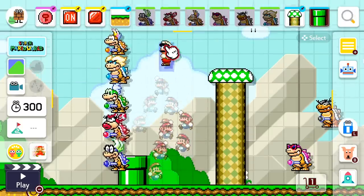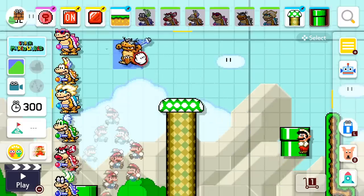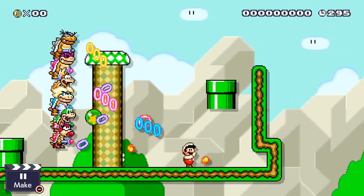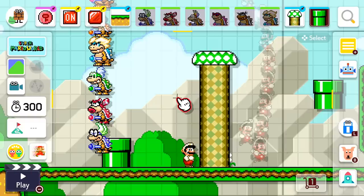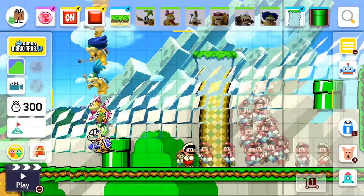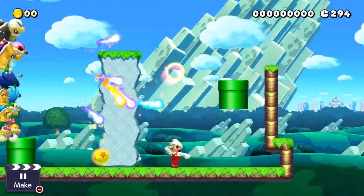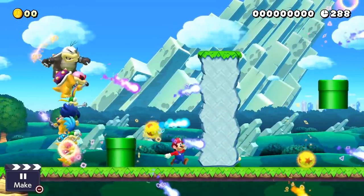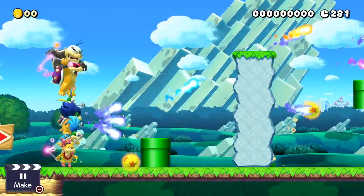This is gonna be terrifying — we have a wall of Koopalings! You can really go next level with your boss fights now. That is terrifying. And let's check out New Super Mario Bros. U — they look just like they did in that game. They work just like they did in the actual games, the projectiles might be slightly different. I love how close they are to the classic games.